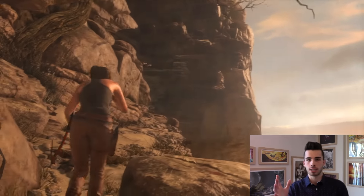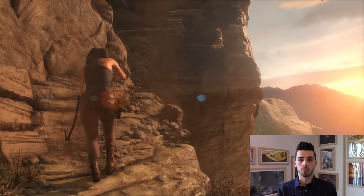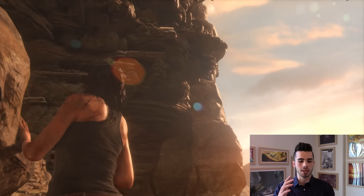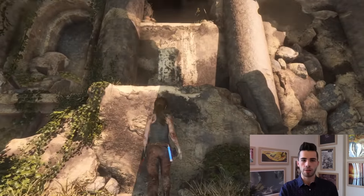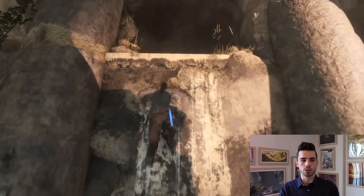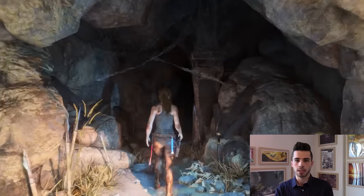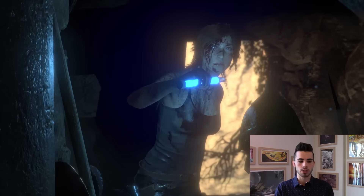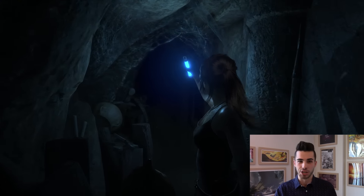You're only going to get to see a small portion of what I played in this video, just because that's what they've released for the public to see. But I'll talk you through it. Basically, Lara's looking for what's called the Prophet's Tomb, and it has to do with her father's research. It wasn't super explicit in the demo what exactly is there that she needs, and it's also not clear — her father is definitely going to be a significant character in this game, but I don't know if he's actually alive or dead.